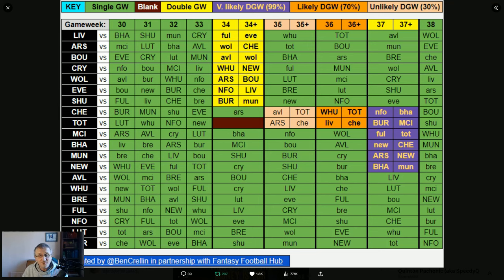Chelsea and Tottenham have an extra double game week, probably in game week 36, but Tottenham don't have any games in game week 34. So Son, for example — a very popular Tottenham midfielder — he's not going to be playing in game week 34.